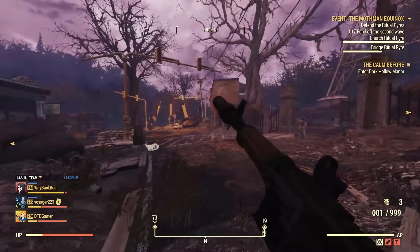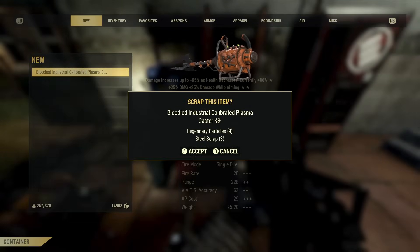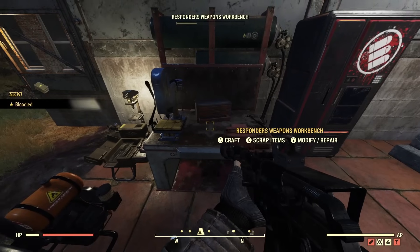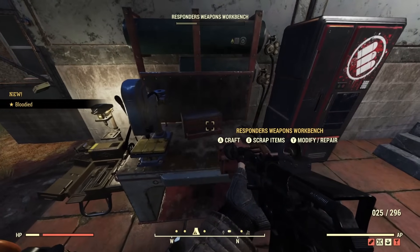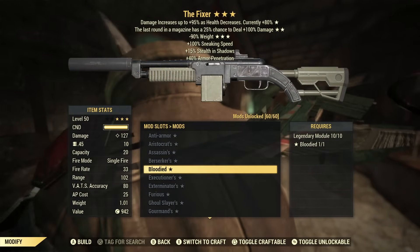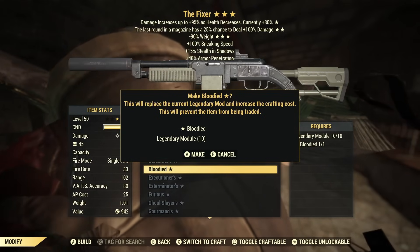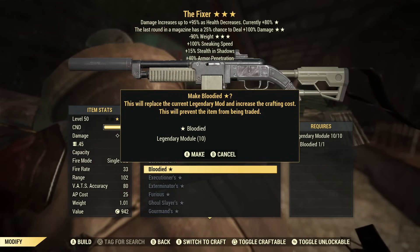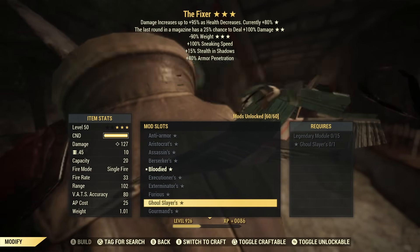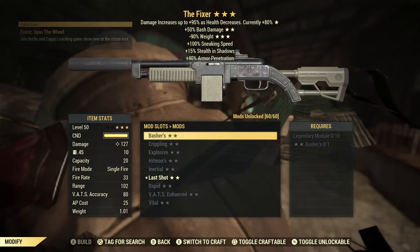The link for the Discord will be in the description. To start with, I just want to explain that there are going to be some big crafting changes. Legendary cores are being removed, and in this video I'm going to explain why it's such a cool thing. Basically, in the new legendary crafting system we can choose the different legendary mods to put on weapons and armour, rather than relying on a random crafting system — as long as we unlock the mods and plans for those legendary prefixes.